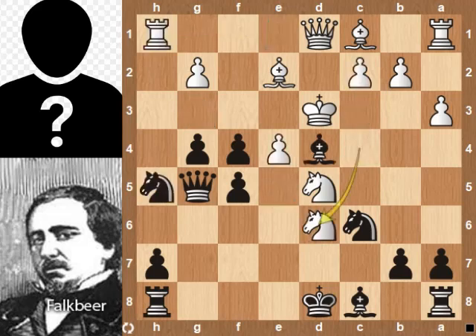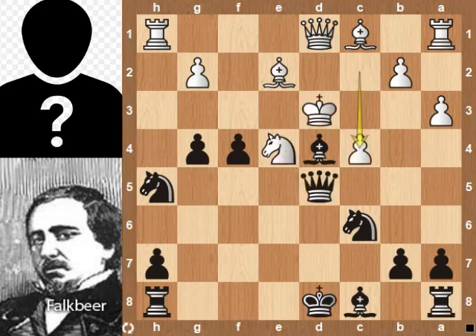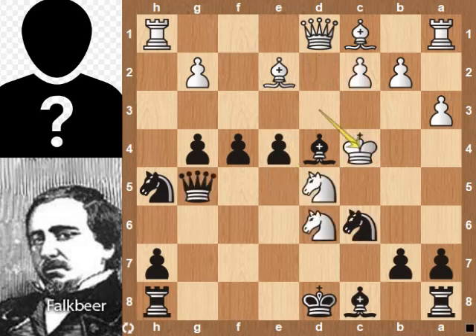Back to the position. Pawn takes pawn, check. Kc4 was played. Knight takes e4 pawn is also not good. Let's see the continuation: queen takes knight, c4 attacks the queen, Ke5 check, Kd2, queen takes knight — black is up a knight. Black's queen, knight and bishop are well placed in the center; black can win easily from here.